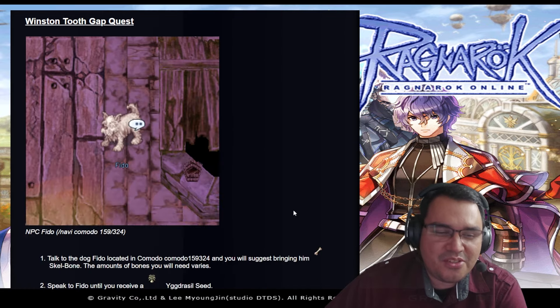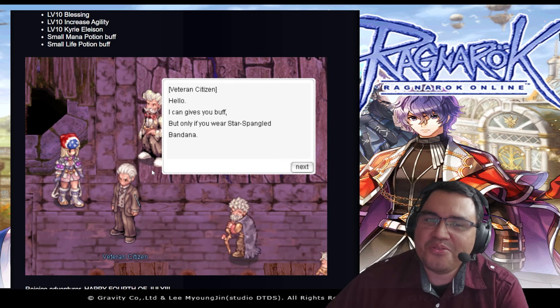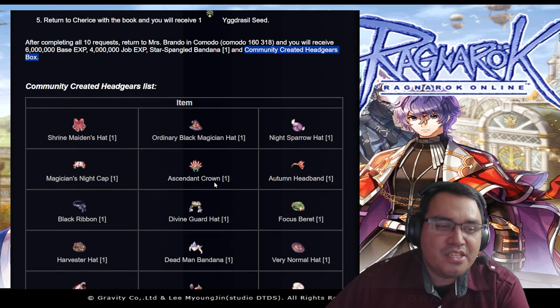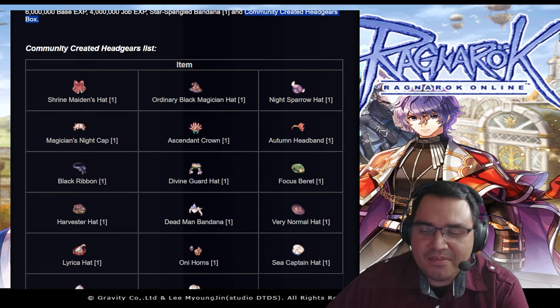The best part of this event is that you can actually get some community-created headgear. After completing all 10 quests, return to Miss Brando and Komado and you will receive 6 million base XP, 4 million job XP, and a Star Spangled Bandana. The bandana looks really nice, and you also get a community-created headgear box.